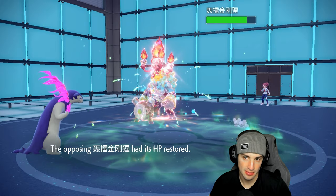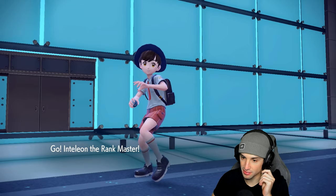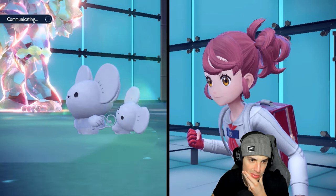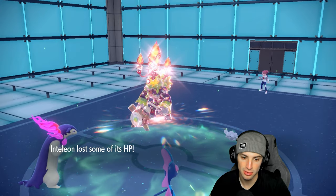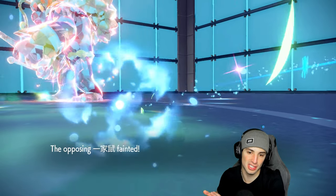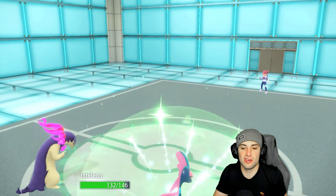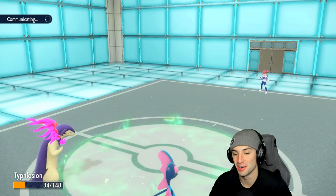Now I can bring out Inteleon and start thriving. Inteleon comes in — Tera as well? Another Heatwave takes out Gouging Fire. This is exactly why we want Heatwave over Eruption here. Starting with Snipe Shot — no need to make a read, just straight-up attack. Snipe Shot launches for the KO attempt — doesn't quite KO. Heatwave cleans it up. Huge start in match three! We got rid of Gouging Fire and Rillaboom, we have speed control, and they don't have their Tera type. Just not getting crits from Sniper and Snipe Shot.